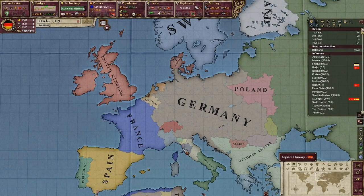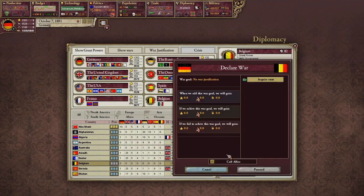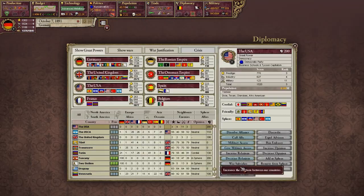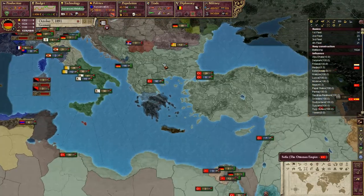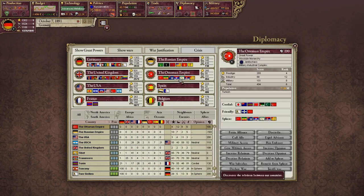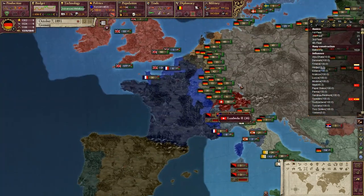Welcome back to Let's Play Victoria 2. We are going to declare war on Belgium. I don't want to call my allies right away because I want to see who will actually join. Will you join? Likely. We'll go for that. What about the Ottomans? It's a maybe — they're not that important, but we'll try calling them too. That's two great powers. If one of them accepts, and Spain joins, we'll have a great war.